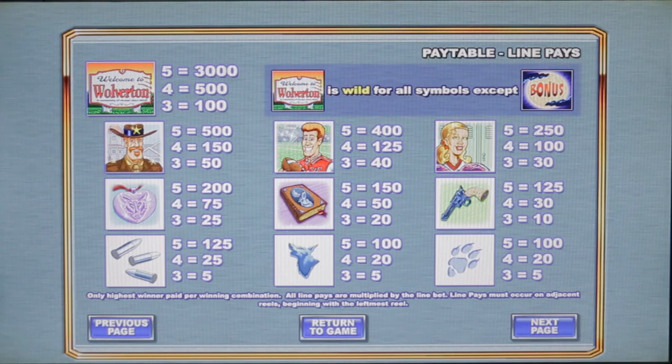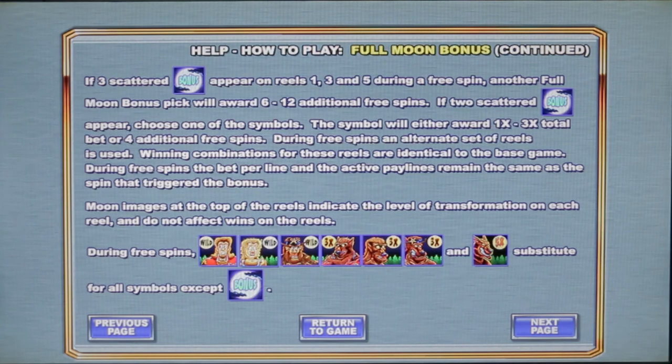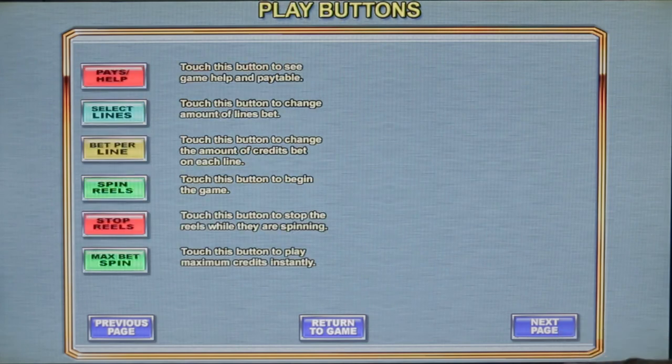Our next highest symbol is the Sheriff, followed by Skip and — I forget her name, Shirley maybe. Then we got some other symbols. No poker card symbols, which is kind of strange to see these days. The free spin bonus — one of the best bonuses ever created — is in Wolverton. When we get into the bonus, we'll pick a character, and every time they land, lightning hits them and they turn into a werewolf. Brilliant game. There are 25 pay lines.